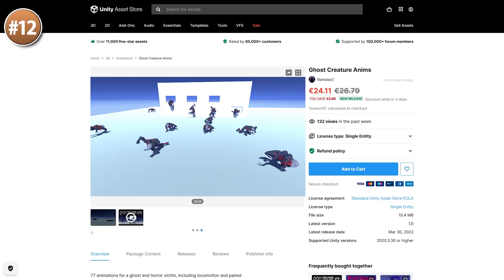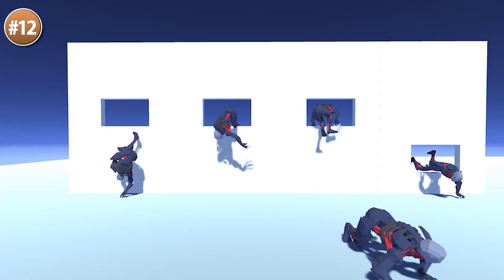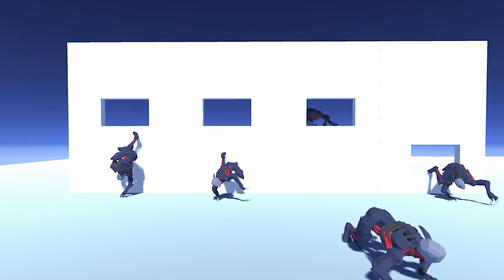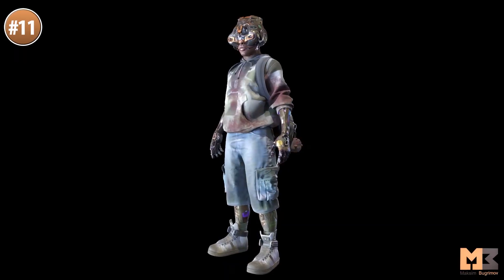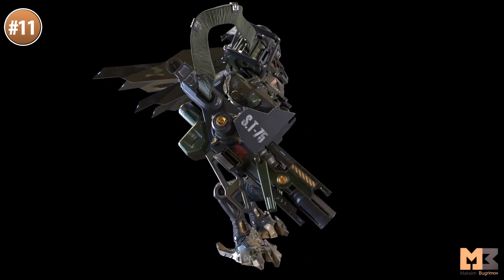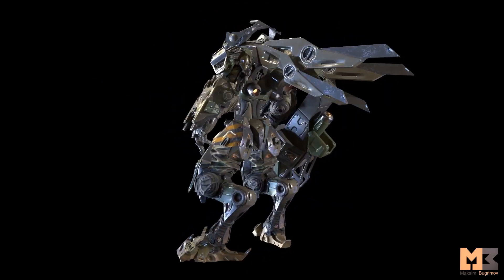Then for some animations here is a fun pack — it's some ghost creature animations, really perfect for any horror game or maybe you can just use them with some regular zombie-like enemies. Up next a really high end gorgeous character that includes both a human and a really awesome mech. It is super high end, tons of detail — really love this one. It makes me want to build a mech game just to use this pack.